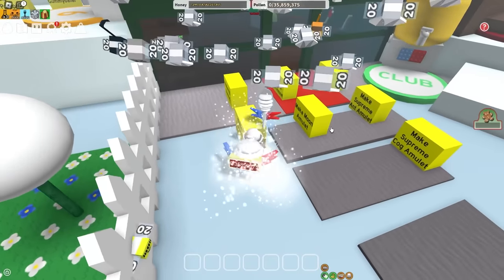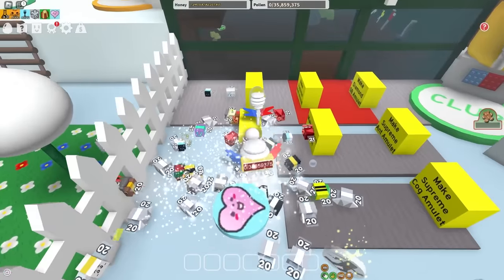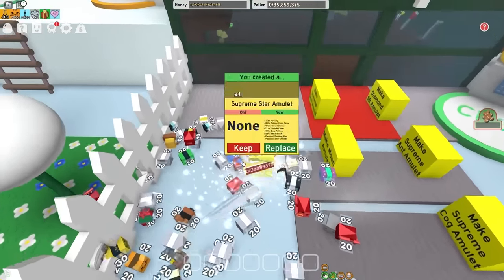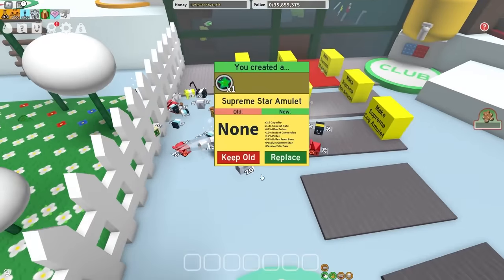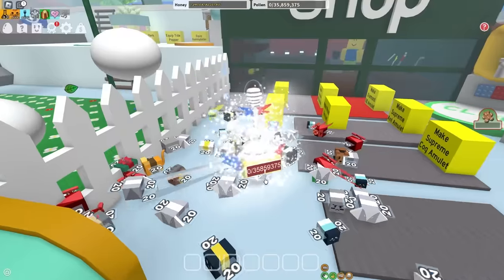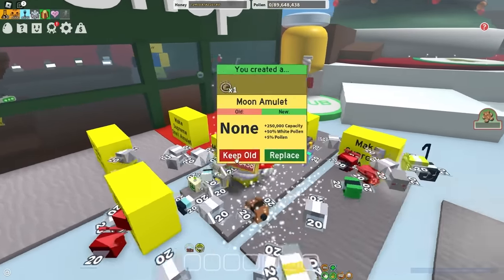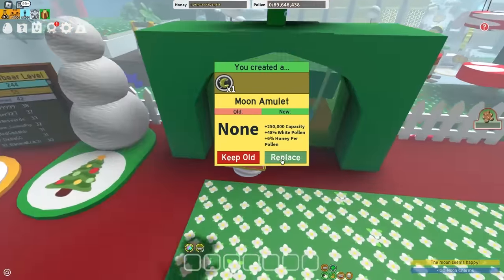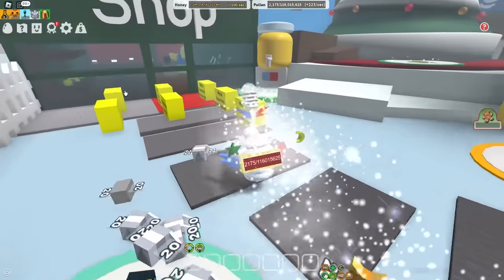I'm gonna step on this button which automatically gives me a perfect SSA. What I'm looking for is Gummy Star and Sarsaw. I got my first SSA — it's kind of dog water, but I'll replace it later. Next up, the Moon Amulet. I need Honeyfirm Pollen and White Pollen since I'm gonna be a White Hive. I got 48 White Pollen and 6 Honeyfirm Pollen. I just used one of my many Moon Charms and actual Moon Amulet.